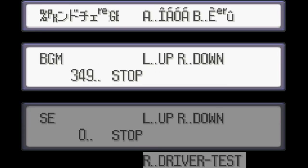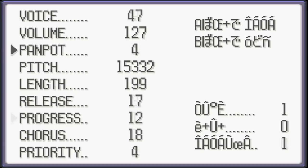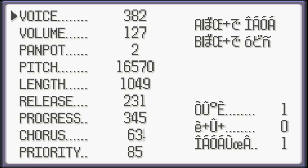If you press R on the main sound menu, this will bring up yet another menu known as the driver test. This is a menu that allows you to not only listen to all of the different Pokemon cries in the game, but also manipulate them. There are several options you can toy around with, including the pitch, length, chorus effect, and more. It's honestly pretty fun to mess around with — here is an angelic cry put together after about 30 minutes. Truly music to my ears.